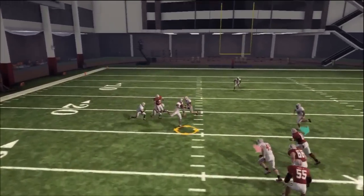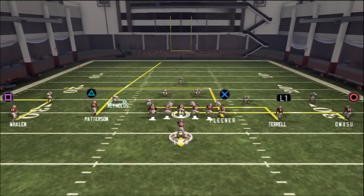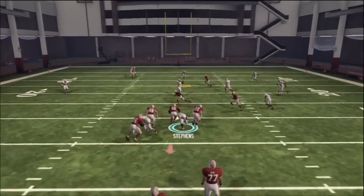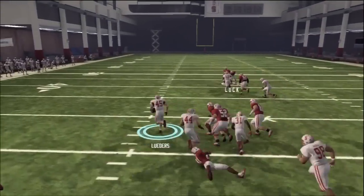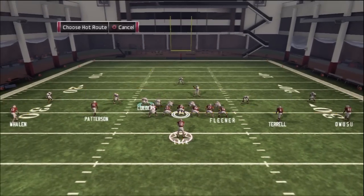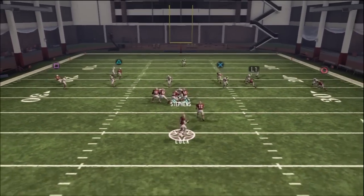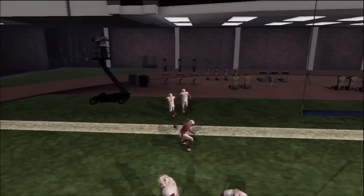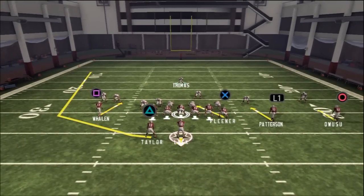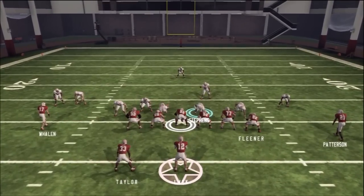If you happen to have monster defensive tackles that you can trust the computer to take care of for you, then go ahead and drop down and use one of those linebackers over the middle. Those guys will definitely be worth it in coverage if you have somebody on the computer side that can get through the line. A lot of teams that have dominant defensive tackles will work out real well with this defense. Alabama comes to mind. Florida, even — Florida's got a dominant defensive tackle in Howard. As you can see, not really getting too much success on me.